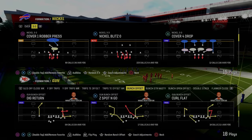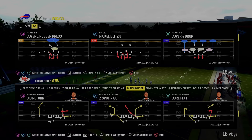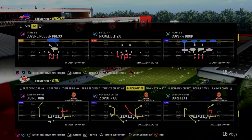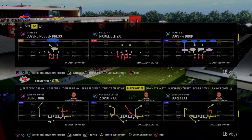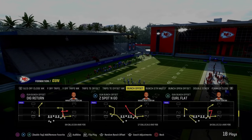In today's video, I'm going to show you one of the best flood concepts in Madden 24 and a new way to utilize Gun Bunch Offset out of the Colts playbook. If you guys want to get my entire updated Indianapolis Colts offensive ebook, it's available by joining the Patreon for just $10. That will also get you access to all of my offensive and defensive ebooks, as well as all updates and any new stuff we drop while your membership is active. The link is in the description below.